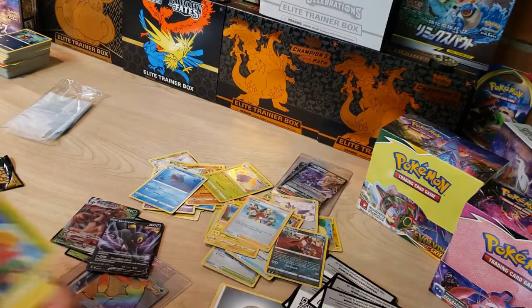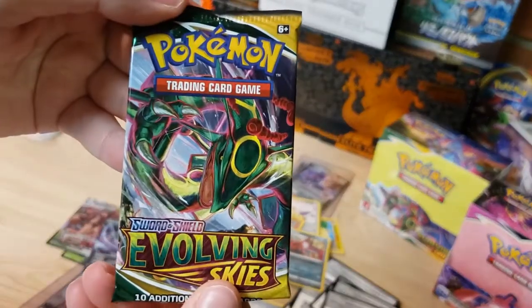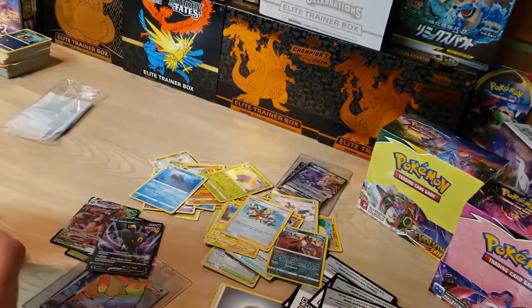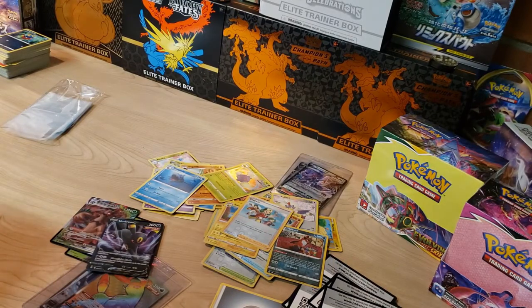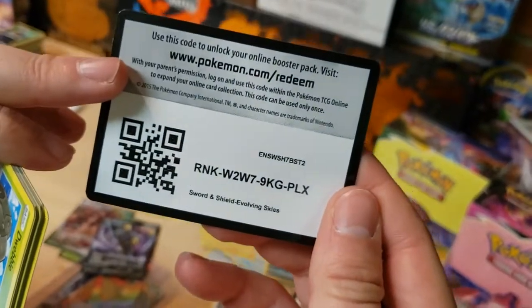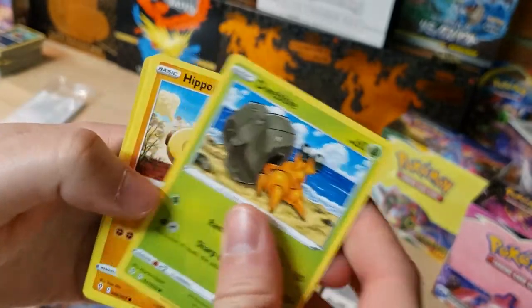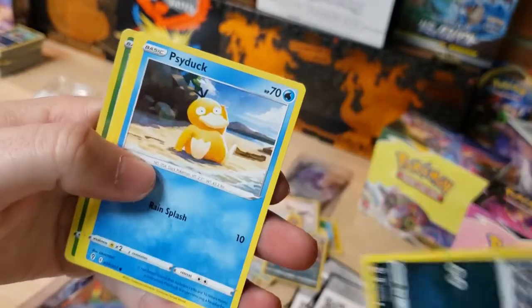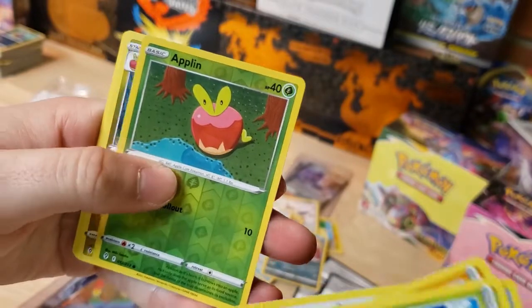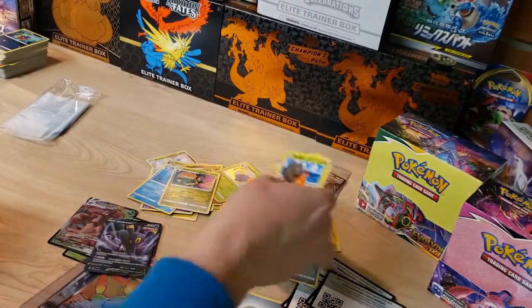Got everything all mixed up here now. Last pack — Rayquaza V, Rayquaza VMAX, Rayquaza artwork on the pack — let's see what we can pull. Last code card. Starting with a Dwebble, Hippopotas, Zorua, Psyduck, Rufflet, Applin reverse, and an Appletun non-holo.